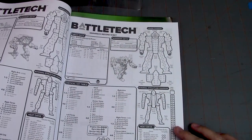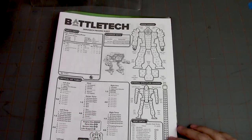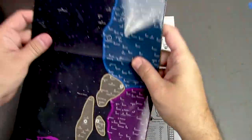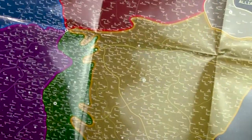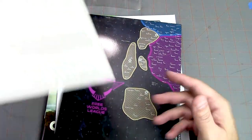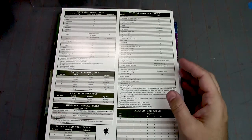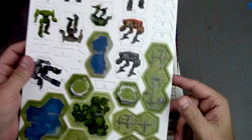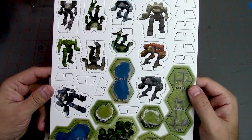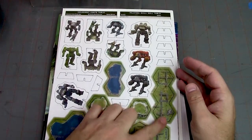You also get an omni mech record sheet — very cool. Then there's a really thick card plastic map, and this is pretty huge. You've got a cheat sheet for the gameplay as well. You've also got punch-out cards if you want to play with additional mechs — if you don't have the miniatures you can just stand them up and play with them. There are some terrain cutouts for the board too.